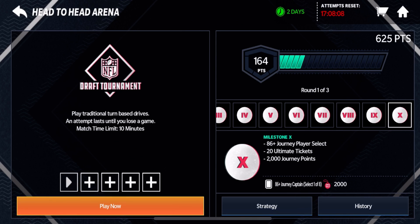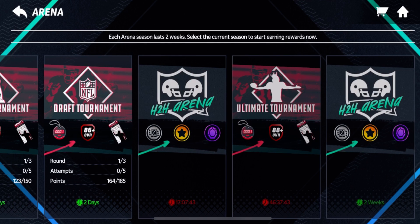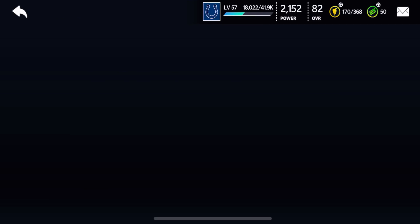The final draft tournament milestone gives a guaranteed 86-plus Journey player select — Derrick Henry, TJ Watt, AJ Green, Matthew Stafford, Roquan Smith, all those 86 to 87 players. Plus 20 Ultimate tickets, which is so clutch for the Ultimate Draft Tournament. For the Ultimate Tournament on October 1st, I've heard from Nick Messina that the final reward is an 87 to 90 overall player select — 1 of 8 options — so you could possibly get Kickoff Mahomes, Kickoff George Kittle, and other top-100 players.